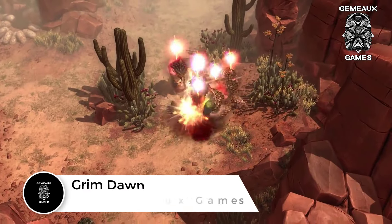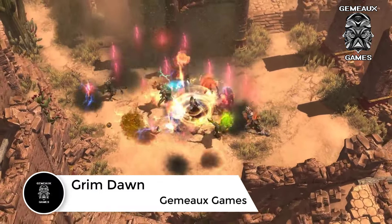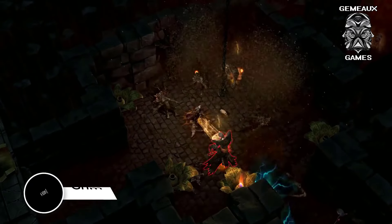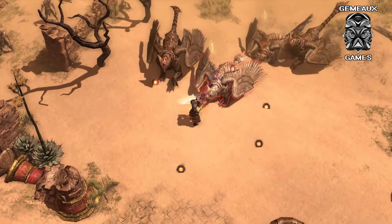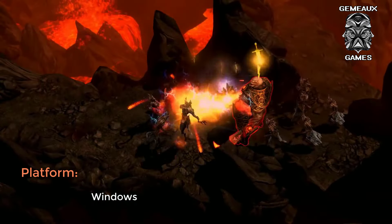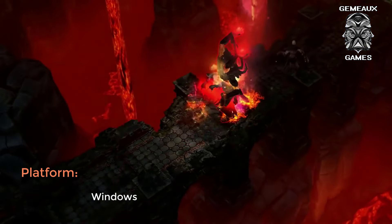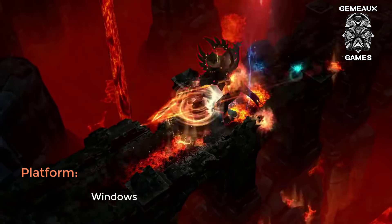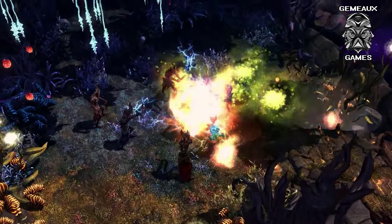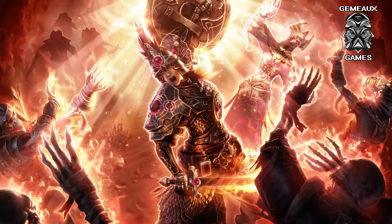Grim Dawn is another beloved action RPG that casts you as a resistance fighter caught in a war between two supernatural forces vying for control over humanity. Like Diablo, gameplay centers on crawling your way through dark dungeons, caverns, forests, and wastelands inhabited by supernatural enemies and loot. Players are rewarded for their curiosity with hidden chests and narrative bits of lore that help flesh out the game's dark fantasy steampunk setting. It's exceptionally tough in terms of raw difficulty and grind, but does an excellent job of rewarding you for putting in the work and overcoming challenges.